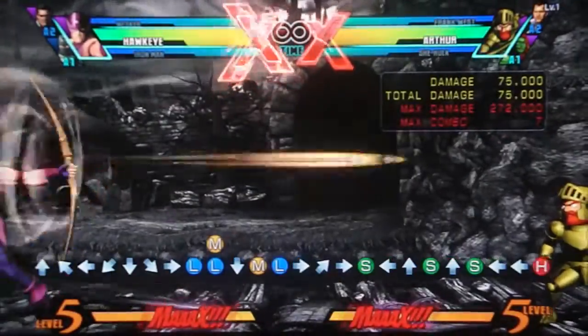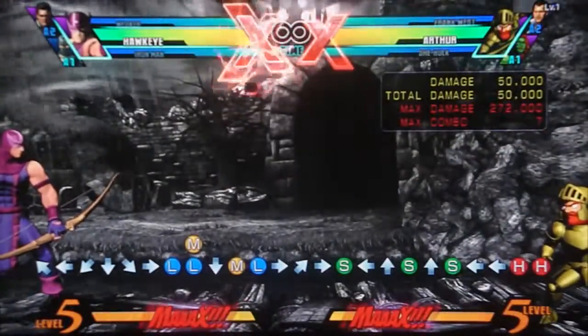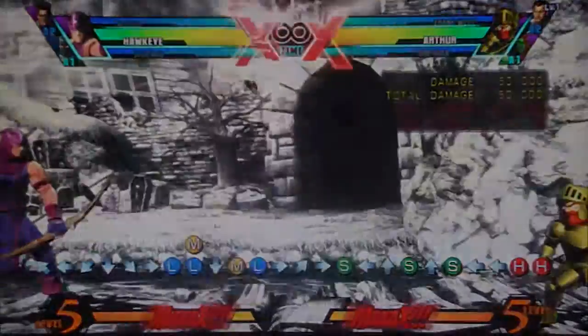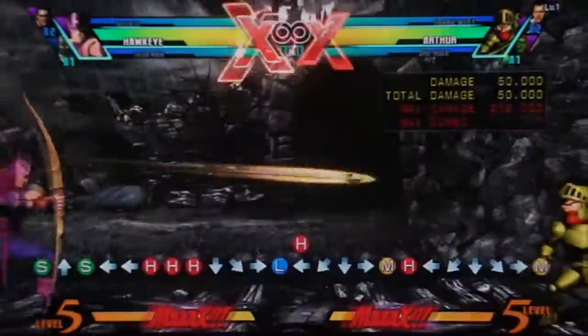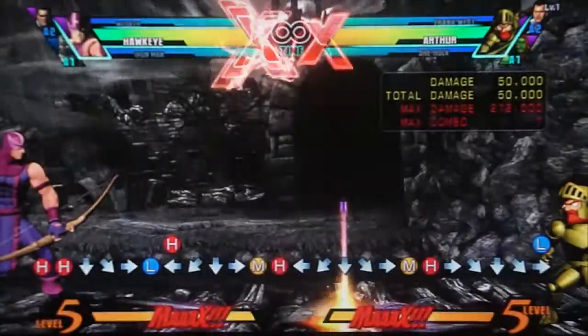His other notable normal is his standing heavy - he just shoots an arrow. There are about three different properties you need to be aware of. The first is very simple: you can special cancel it, so you can use that to just shoot more arrows with Hawkeye. It helps the zoning a little bit.